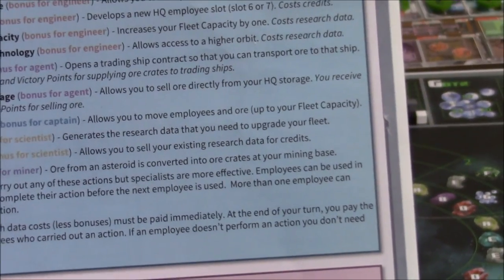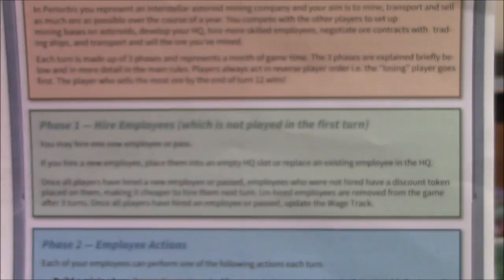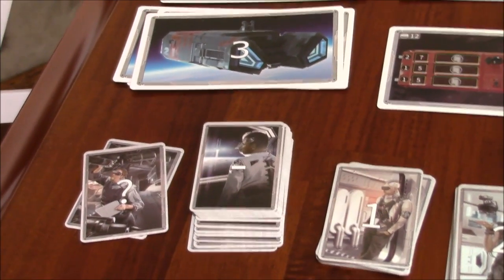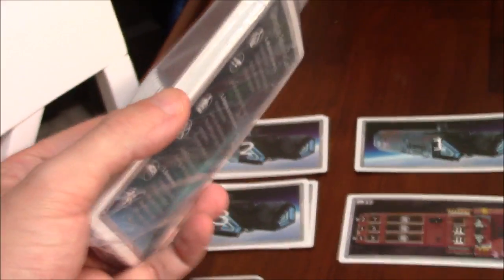Research generates the research data you need to upgrade your fleet. Sell research allows you to sell existing research data for credits. Bureaucracy is the final stage. You can hire employees before that — everyone gets starter employees. There are question mark and minus sign employees in the deck. And there are more components in the box — these cards are the 3-player-plus ships and crew members, so I'm only playing with 2-player components right now.